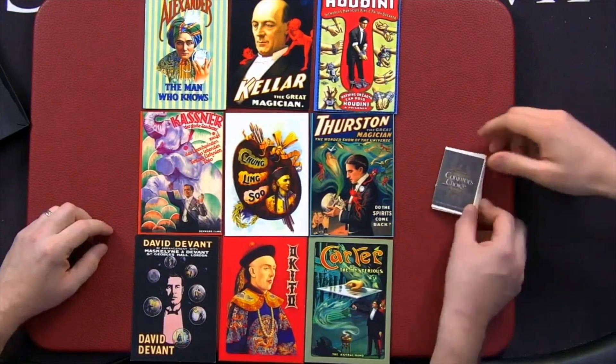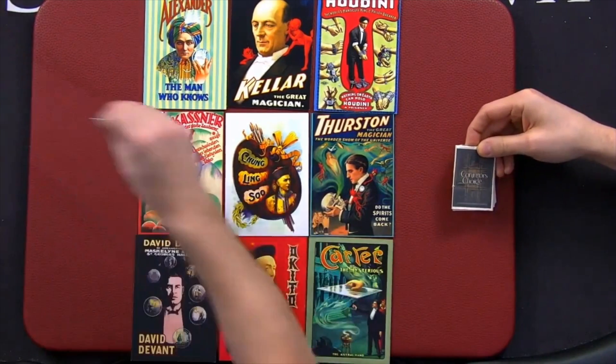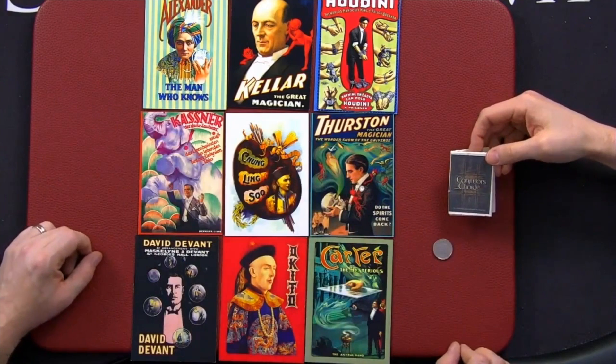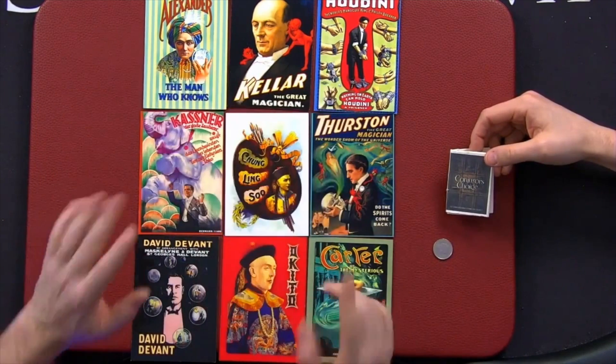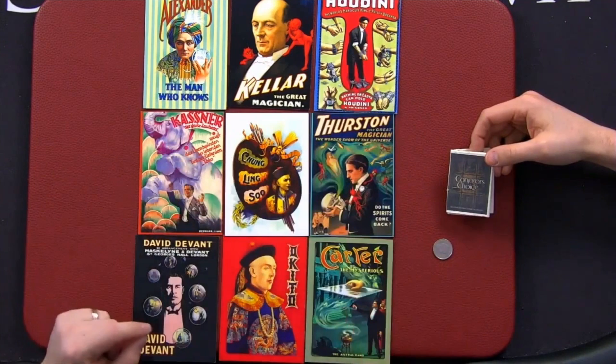I've got some instructions here — I want you to look after them for the moment. I've also got a 10 pence piece which I brought myself. We're going to play a game. The game is this: we're going to move across this grid, moving left and right, up and down.